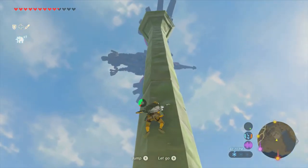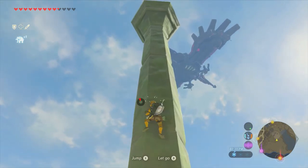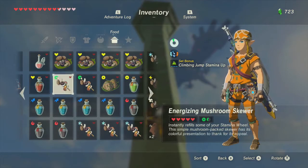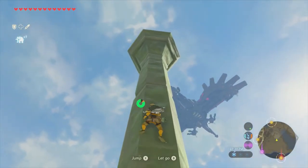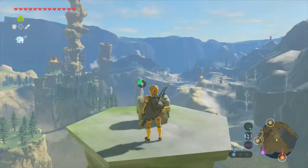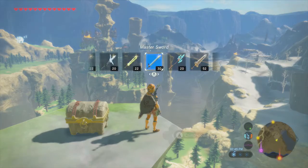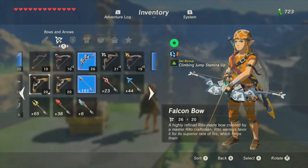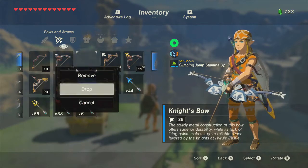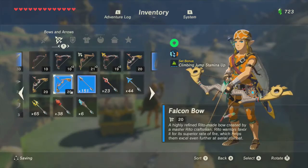I don't know if I'm going to be able to get to the top of this thing — I suspect there's a chest or a Korok up there. I might just have to take some stamina potions. Let's burn one. There we go — and it's a chest. Another falcon bow, which I do not have room for. At some point I'm just gonna have to start using these things. Things like falcon bows, I try to save them for when I really need them, but I have so many awesome bows now. I've got three falcon bows — I might as well just use one.